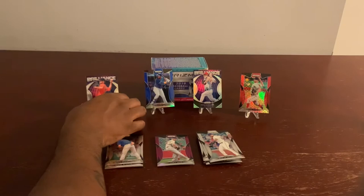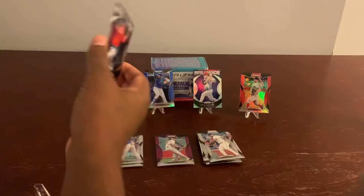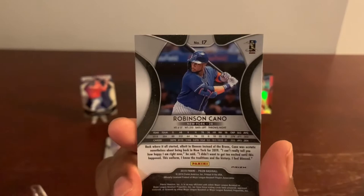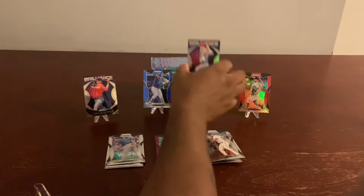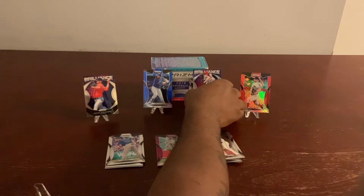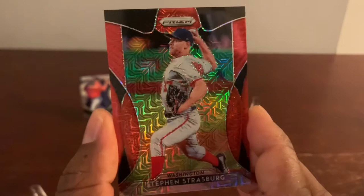For inserts: we got a Brilliance of Mr. Justin Verlander — very nice. A blue Prism of Mr. Robinson Cano. And a Brilliance of Mr. Max Scherzer. We got two of the top five pitchers on the board right here. Steven Strasburg — not a top pitcher necessarily — but hopefully all these guys make it to the Hall of Fame.